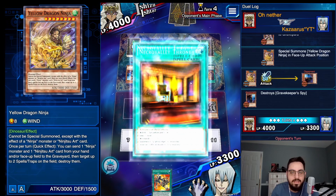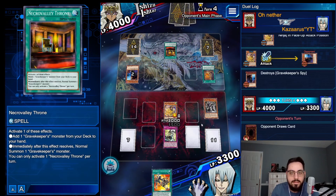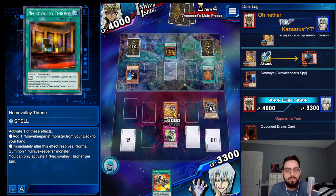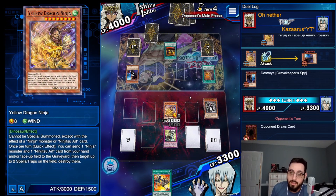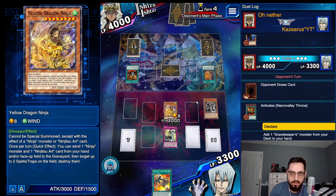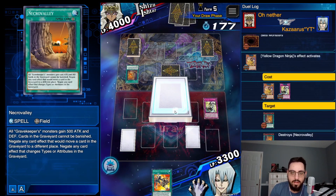He's going to activate Necro Valley Throne and add something else — if he adds Spiritualist, we just Book of Moon it and he can't fuse. If he passes turn, we pop Necro Valley. If he sets one and passes turn, we pop both. I think we win this no matter what because of the Ninja stuff — a clutch way to deal with Necro Valley outside of MST. He sets one. He's going to rely on Necro Valley, but I guess he doesn't know what Yellow Dragon Ninja does. Send these two, pop Necro Valley, don't target another card, draw for turn. That is the ball game.